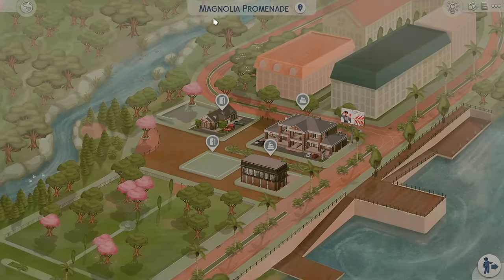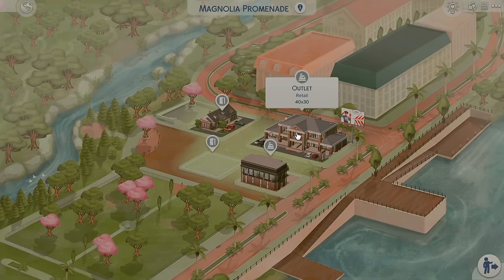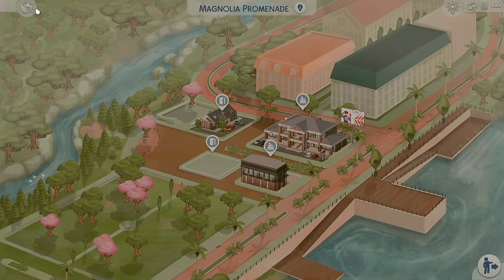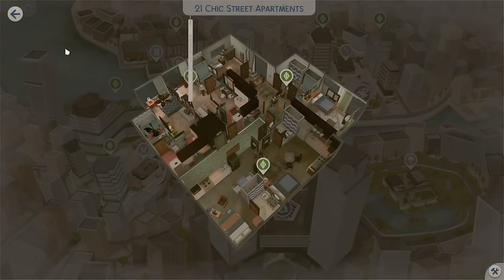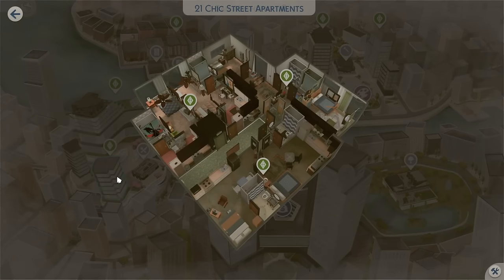Moving on over to Magnolia Promenade, we have a Magnolia Credit Union, and then we have an outlet store that's huge — I can't wait to check out those details. And then we have a Magnolia Photo Studio. So cool. This is such a realistic save file. I'm already impressed by all these builds. These are incredible.